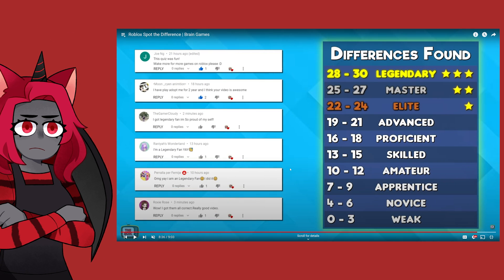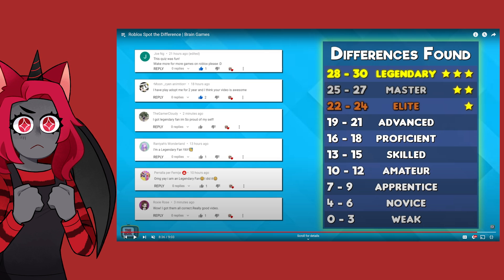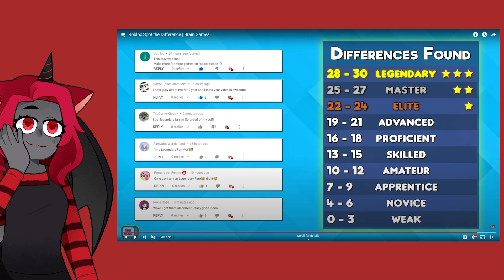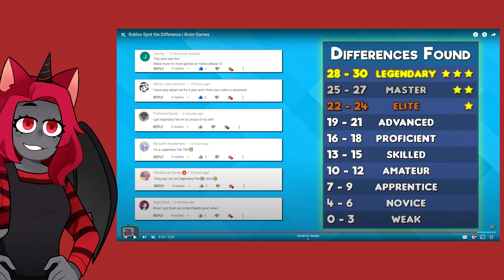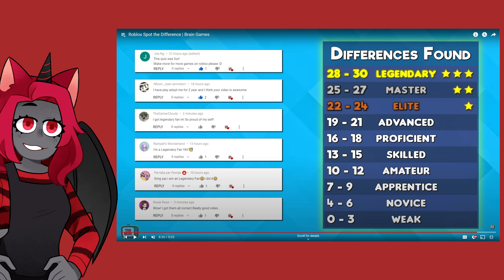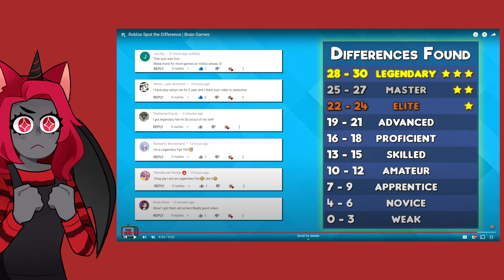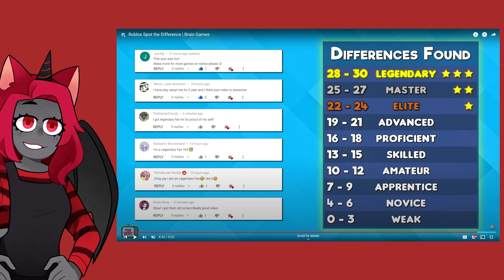I got 28! Even if I were to get that one disputed point I'd have 29, but I got 28 which means I got Legendary. Oh my gosh, I feel so legendary getting that. What did you guys get? Did you manage to get legendary, or did you get anything below that? Let me know in the comments down below — I'm really curious what score you guys got. If you enjoyed this video, make sure you leave a like and comment down below, don't forget to subscribe and hit that notification bell. And let me know if you want me to make my own spot the difference quiz — I can go on Photoshop and make some things for you guys. I'll credit the Box Quiz for the inspiration. I'll see you guys next time. Goodbye!